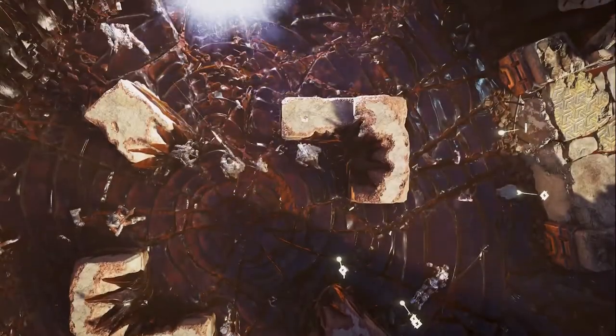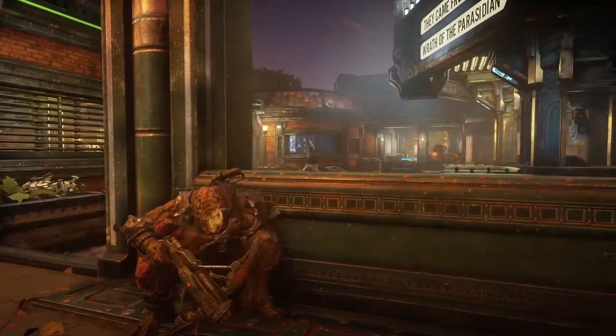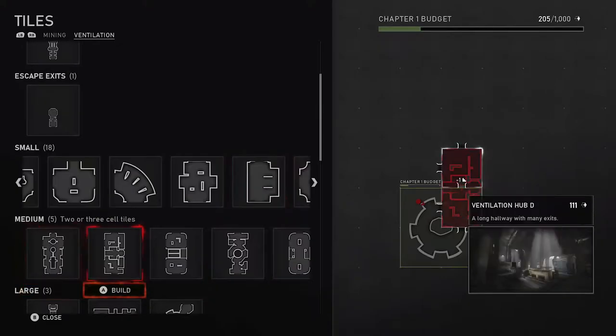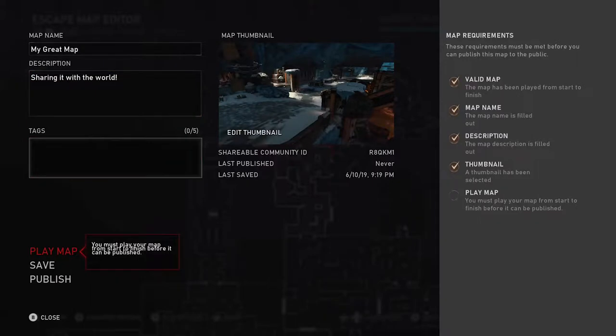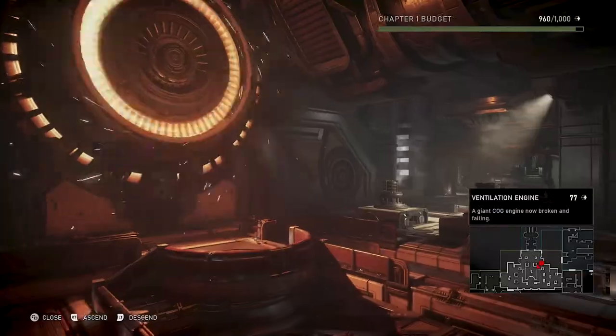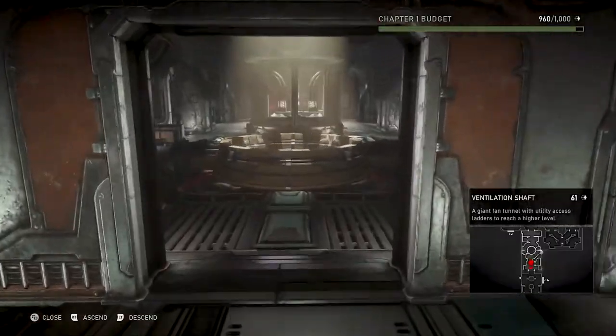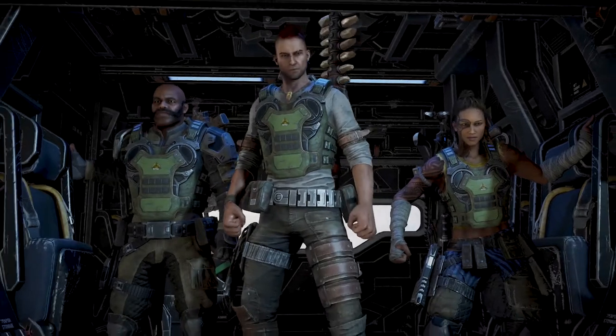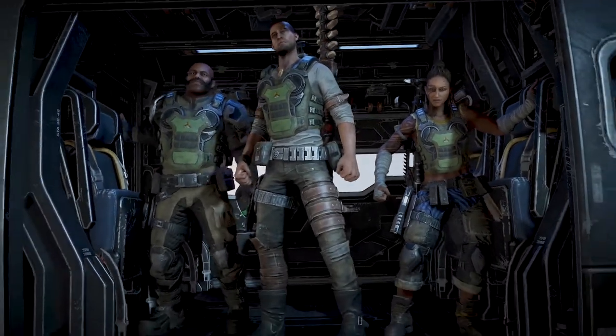At launch, Gears 5 will have eleven maps — seven arena-style and four hive-style — as well as over 50 tiles for you to use in Map Builder. In the future, Map Builder will allow the creation of your own Versus and Horde maps to share with the world. Post-launch, brand new maps and tiles will be introduced free as part of the Seasonal Operation Updates. Your journey across Gears Battlegrounds has only just begun.